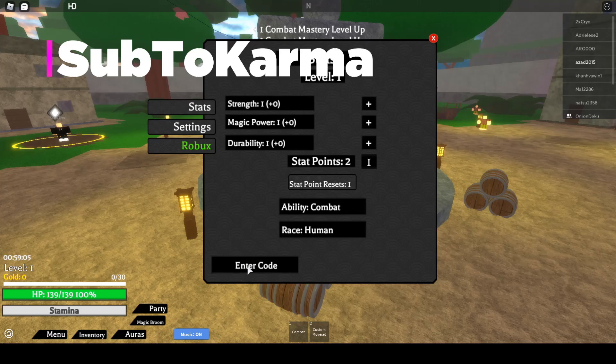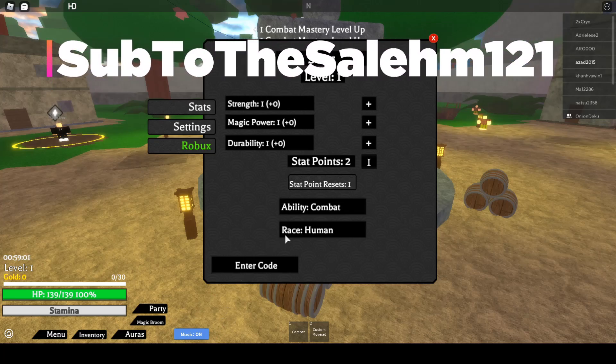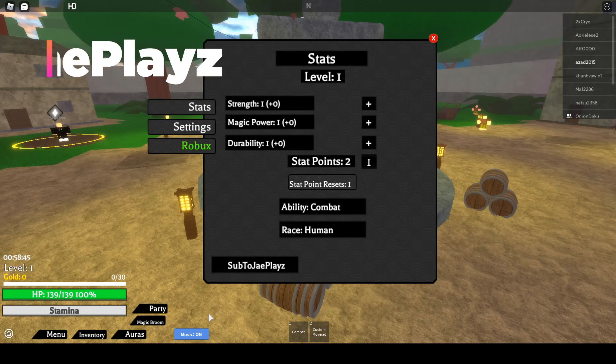The 'Sub to Salihim 1 to 1' code is going to give you around 2500 cash. The next code is 'Sub to Builder Boy YV', which will give you 2050k cash. Let's just redeem that.